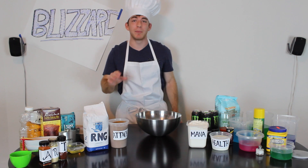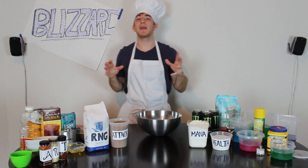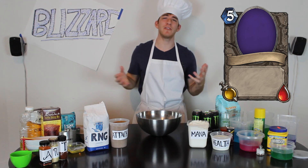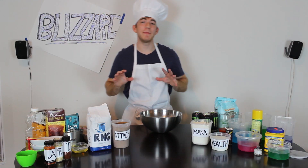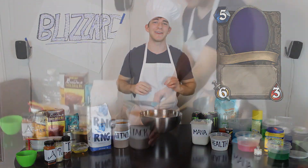Today we're going to be making a brand new card, so we've put all the ingredients we're going to need out on the table in front of us. I feel like making a succulent Goblins and Gnomes-themed card, so let's start off with the mana cost. This new card should be a 5 mana minion, so let's add in 5 scoops of mana. Next we need to add the minion's attack and health — 6 attack and 3 health should make for a great card.